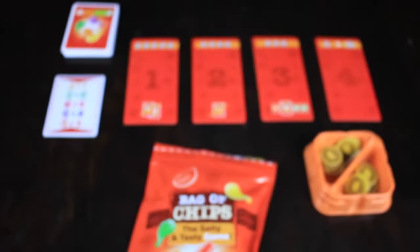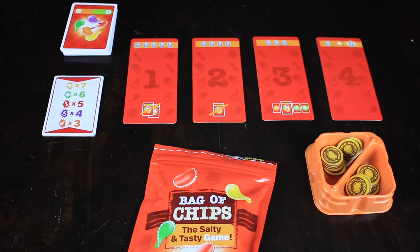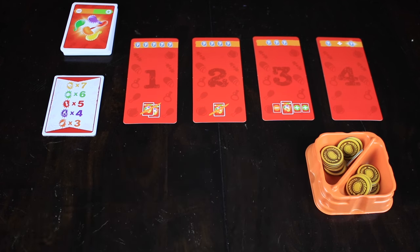As the game progresses we're going to draw chips out of the bag — five, then four, then three, and eventually only two come out in the very last round. You're going to have to predict and run some math on what you think is going to come out of the bag. So we're going to start by drawing five tokens out of the bag.